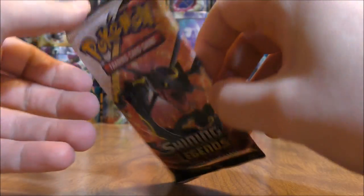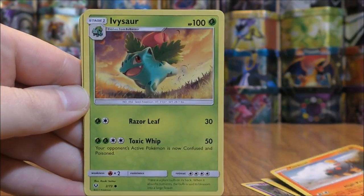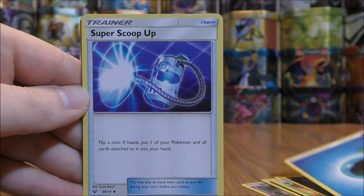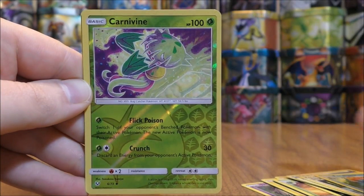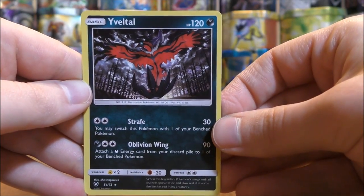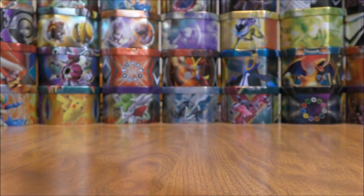On to a Shiny Rayquaza pack now. It starts with Jinx, Minon, Torkoal, Ivysaur, Zorua, Water-type Energy, Super Scoop-Up, Sophocles, Feraligatr — my second favorite Pokemon of all time. Carnivine is the reverse holo, that's an uncommon. The rare is an Engaltol, and as you can see this card is a little bit off-centered. That is something I've seen with both Shining Legends and Crimson Invasion, which is disappointing — these cards are definitely not cheap and I'd hope they'd be top-of-the-line quality wise.